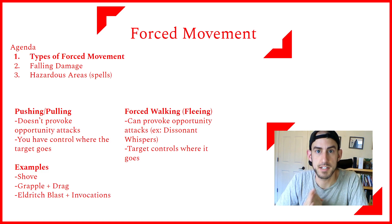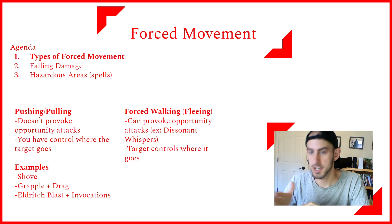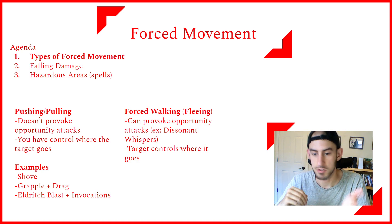Another example is the Eldritch Blast cantrip plus specific invocations. There's one that allows you to push an enemy ten feet away from you every time you hit with it, and another one, once per turn, that allows you to pull a creature ten feet closer to you.